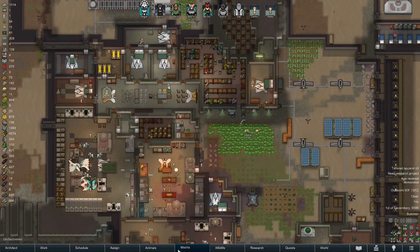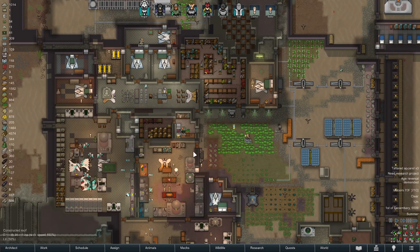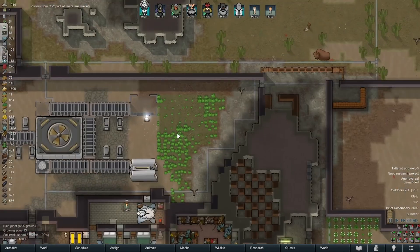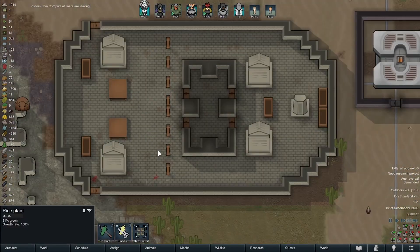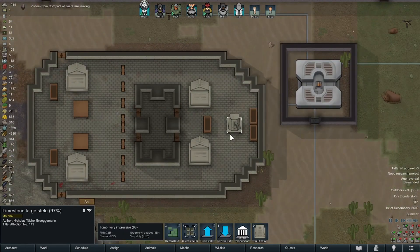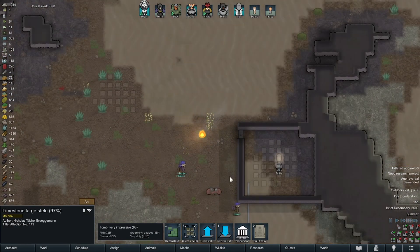As soon as we get these meals made, I think we're gonna head out and go get the core. We're also going to hunt some dromedaries for additional meat. I think things are holding strong - we got plenty of rice coming in, the visitors are leaving, and the monument is finished. Holy shit, what if the lightning destroyed something - that'd be most frustrating.